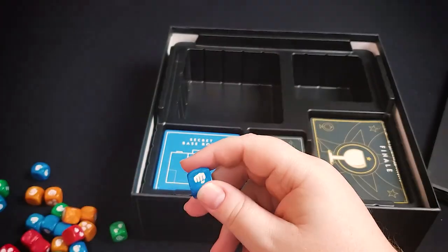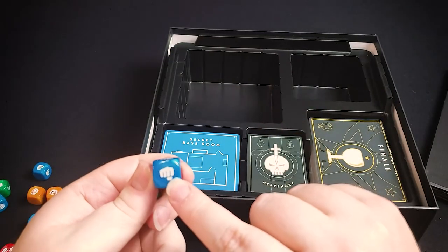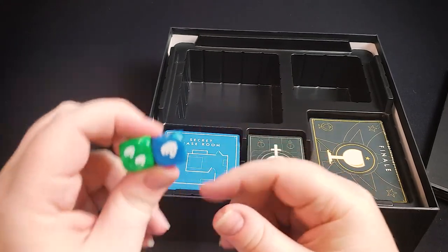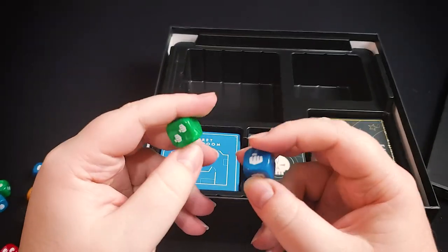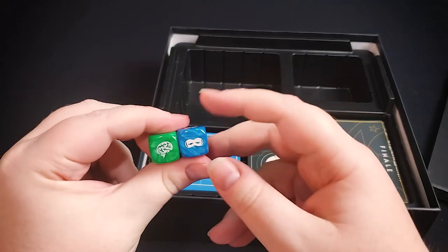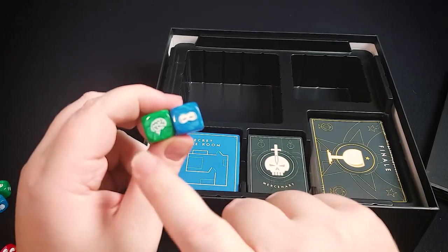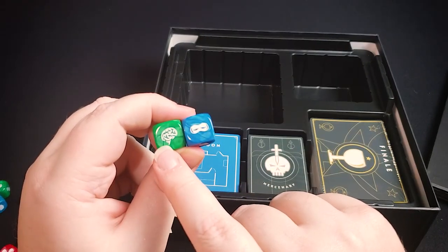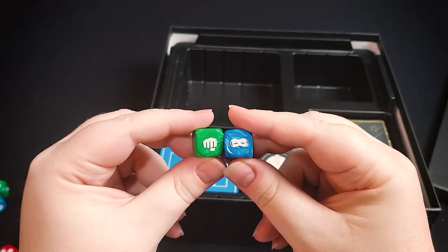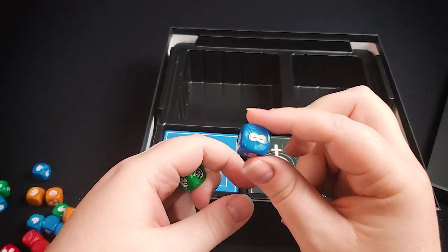The only difference between henchman types is that contracts show a recommended trait. So if a contract shows the blue trait and you send a henchman that gives you one green die and one blue die, fists are successes. Some faces have multiples — you could get three successes from one roll. Each die also has a trait icon side. If stealth is the recommended trait and you roll the green die showing stealth but it's not the recommended trait, it counts as nothing; but the blue die showing stealth counts as two successes because it matched the recommended trait.